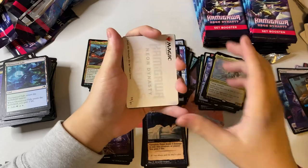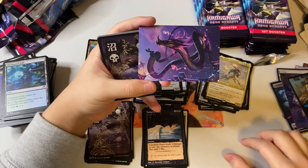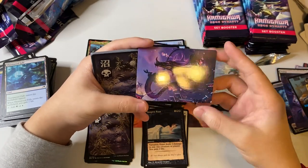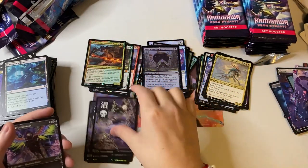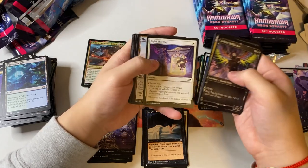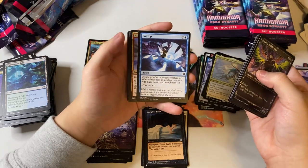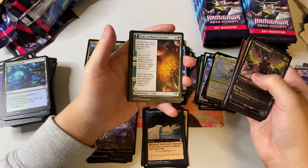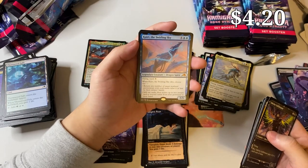This is my first opening guys, so let me know if I should do more of these. I'm getting used to it — how I talk and stuff. Oh, that's a really nice art! And a swamp. Ink-Rise Infiltrator, Sunblade Samurai, Light the Way, Thundersteel Colossus, Iron-Hoof Boar Suit, Asari Captain, Tempered in Solitude, Tales of Master Shishiro.